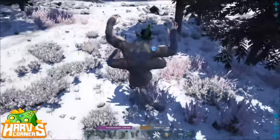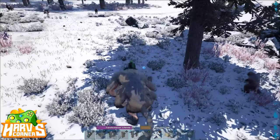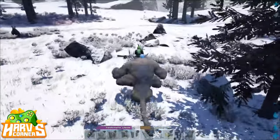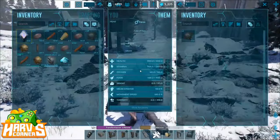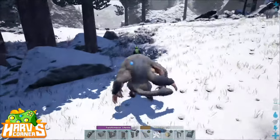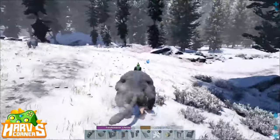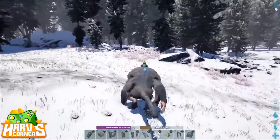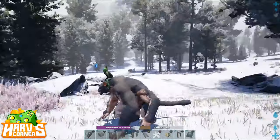If you have flyer carry enabled on your server, you can obviously just pick one of these guys up and drop them in a taming pen like you normally would. If you don't — which is standard on official servers where flyers can't carry things around — you need to try to lure it into some sort of taming box. The problem with that is it's hard to get it to follow you, where do you build a pen, and if you start to build a pen around it, it moves. We're not doing all of that.